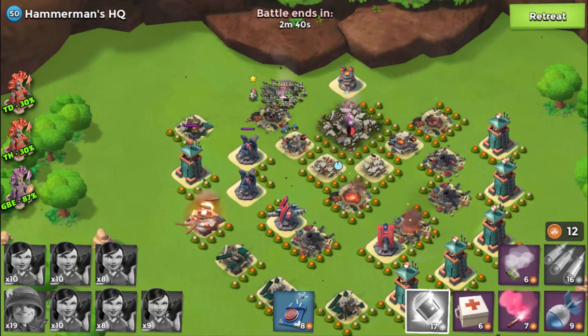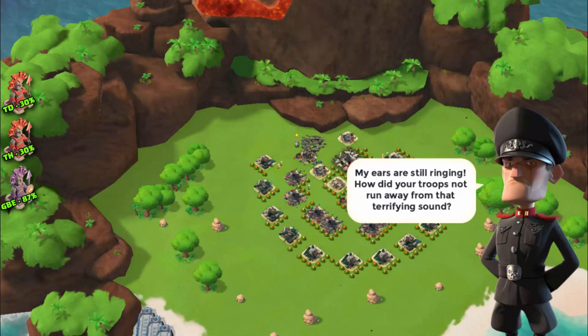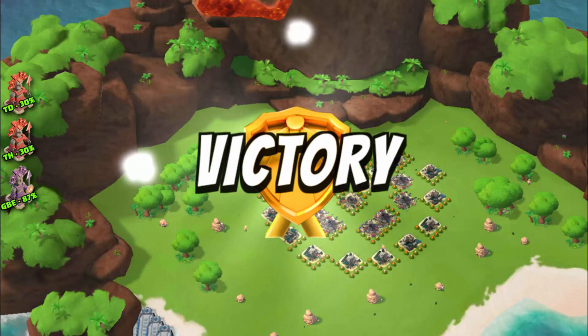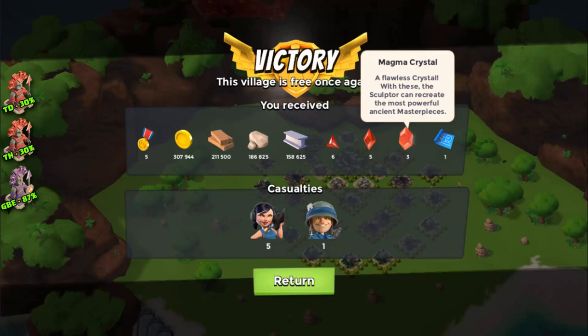Hammerman's HQ always brings huge rewards along with 5 victory points. Let's see the casualties — it should be noticeable. Wow, 3 crystals, 5 shards, that's great! Very less casualties too guys — only 5 Zookas and a single Rifleman. Cool, awesome.